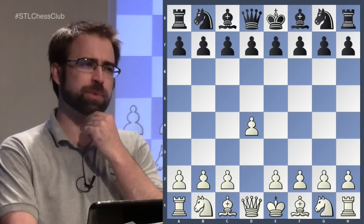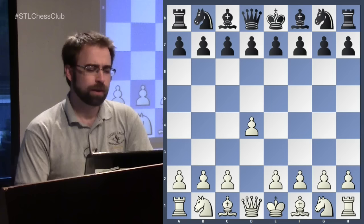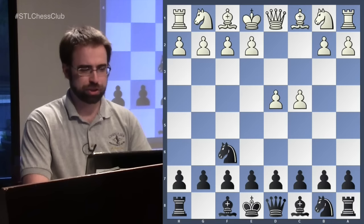We continue with this opening. The first week we went over the time of attack with e4 and f4, trying to crush Black immediately. Then we covered the modern main line with e4 and Nf3. Today we're going to look at lines where White withholds e4 for a while. I'll flip the board — let's look at it from Black's point of view.